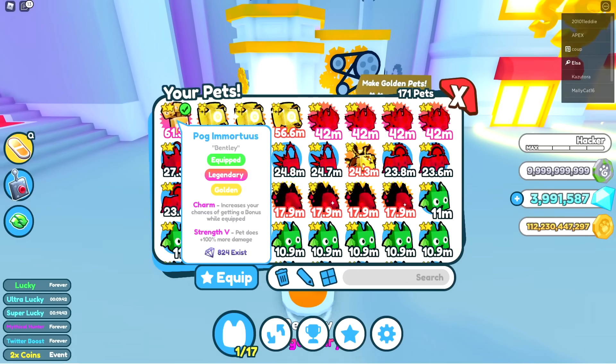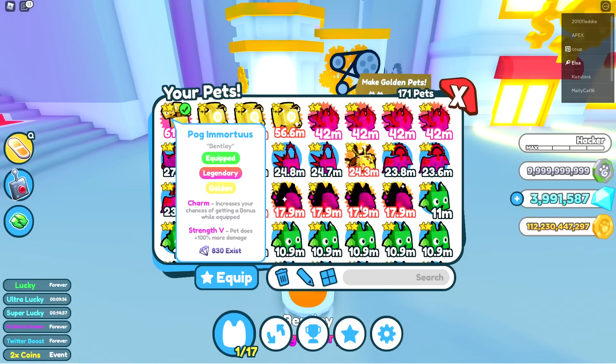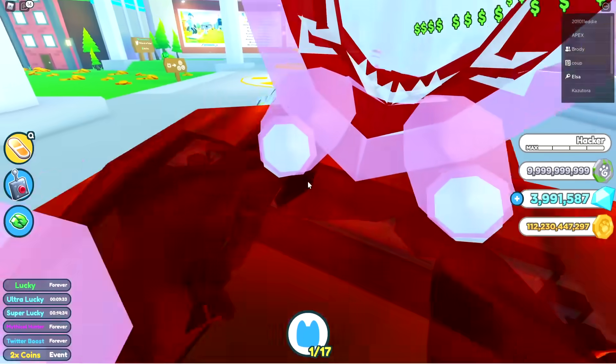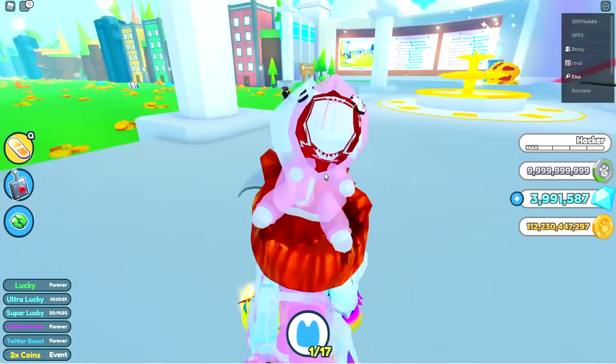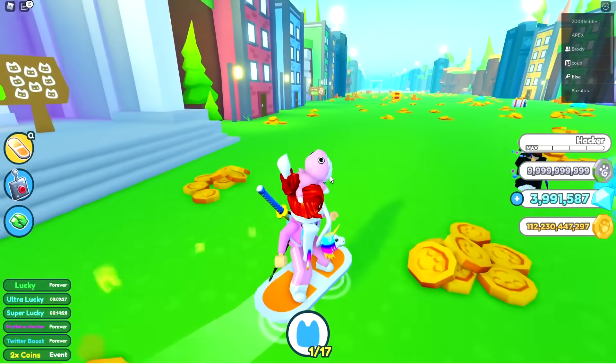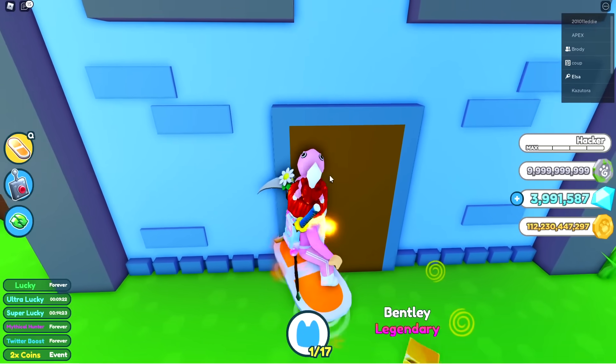The golden Pog-a-mortis is 61 billion stat — yo, I have a golden Pog-a-mortis! What's up bros, do you guys want to fight or something? Look at this baby. You can't even see him — he looks like little seashells now. Wait, so can we go back in the door? We're gonna go and check if we can go back in here real quick. Pog-a-mortis is the strongest part of my inventory.